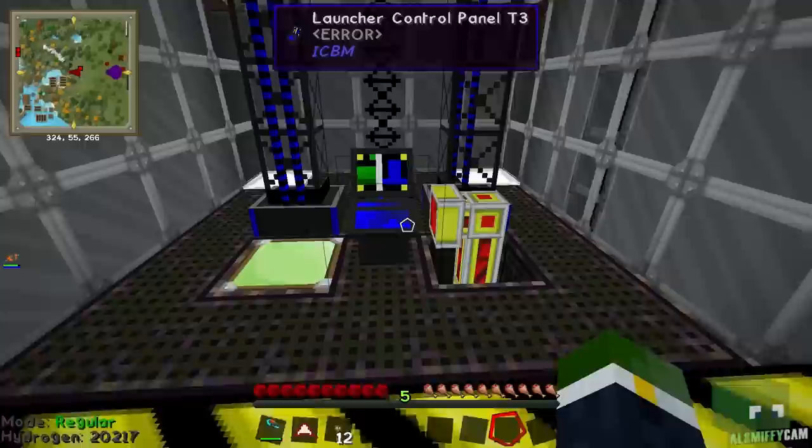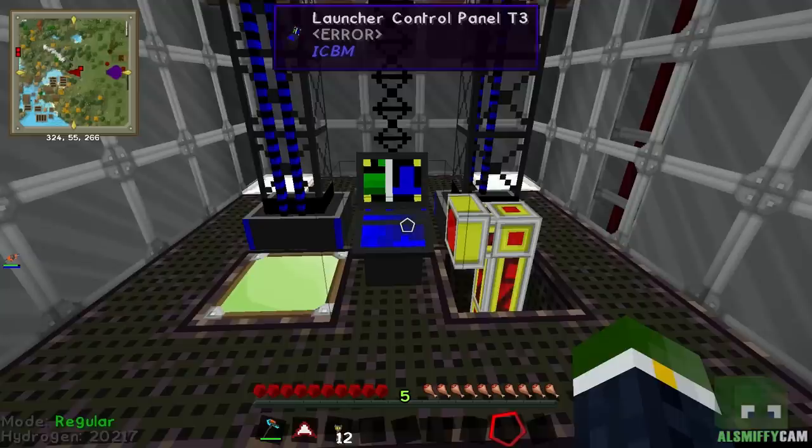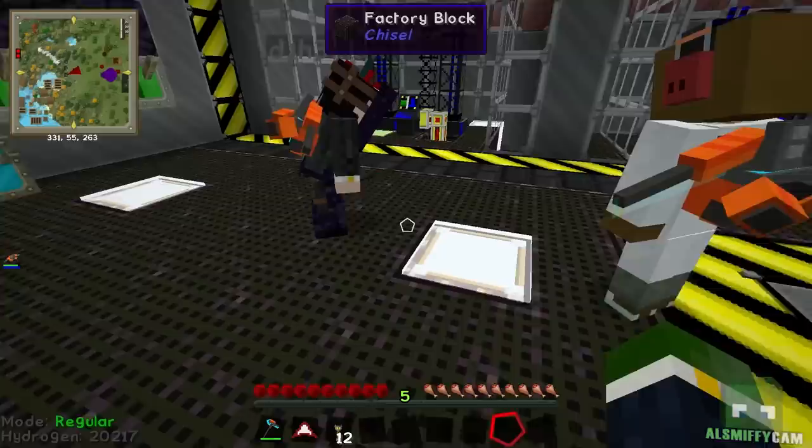Hold on, I need to check the frequency on these missile launchers. So frequency guys — if I put this one to one, drop yours to one. How do I do that? Right click it. I'm right clicking. There's a designator, frequency not set — right click isn't working for me. Just chuck me one of them a sec.